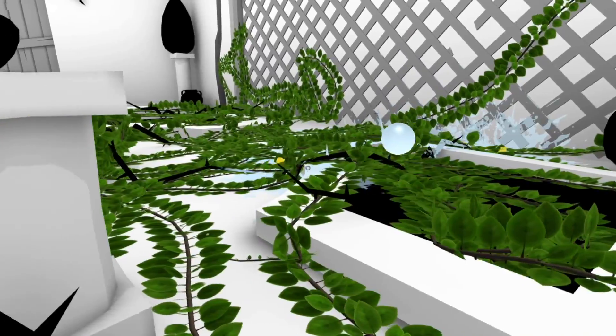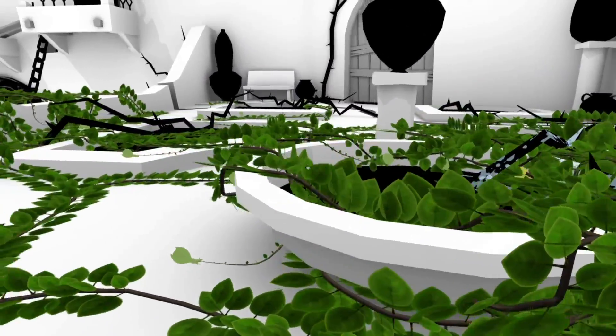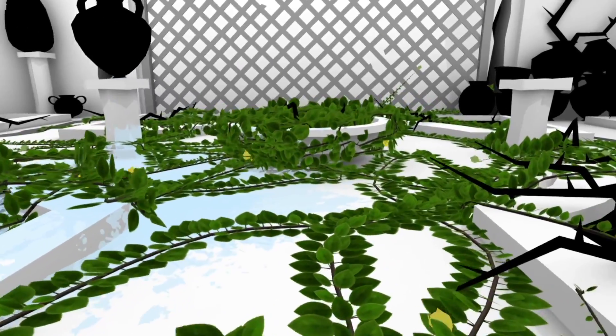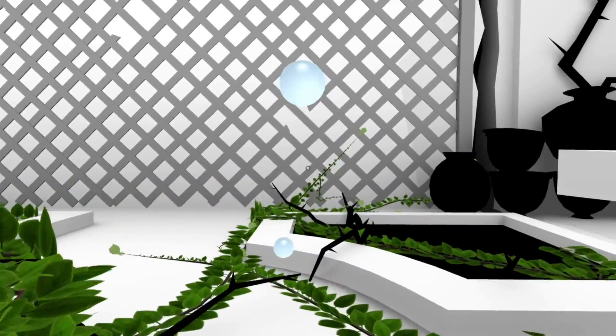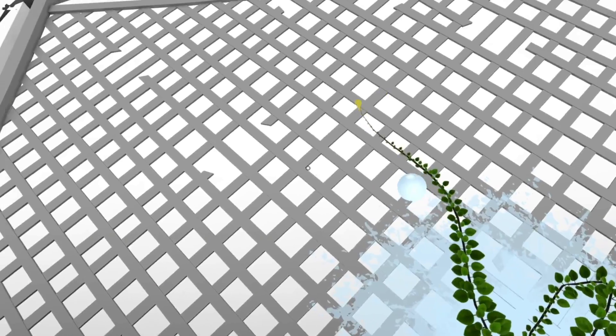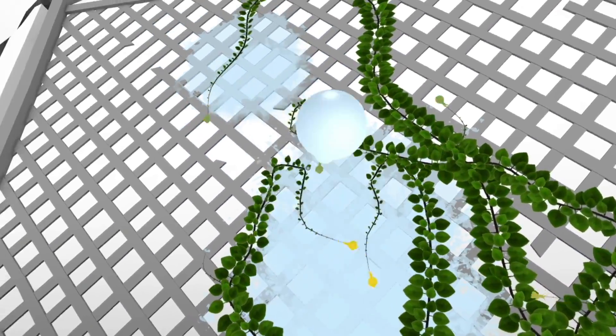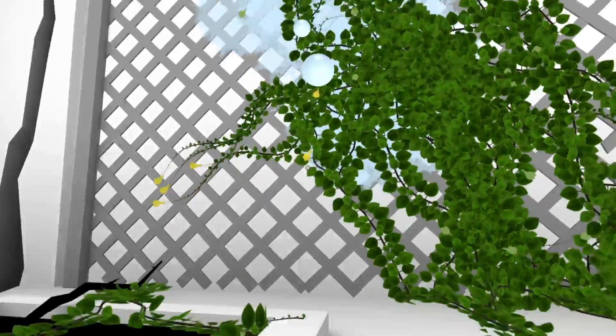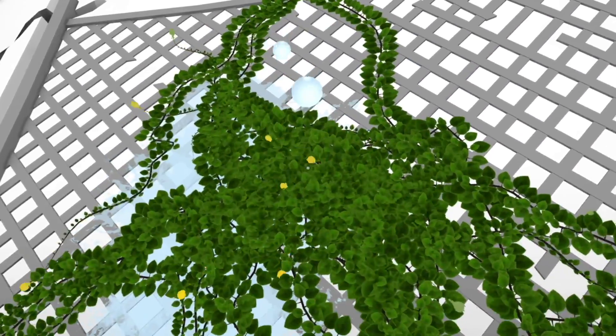It's super simplistic, but I think that's why it works so well - you can so clearly see what you can interact with. I want you guys to climb up here. Yeah, climb, climb, my little viney friends. There's a lot of you now. Yeah, this works for me.